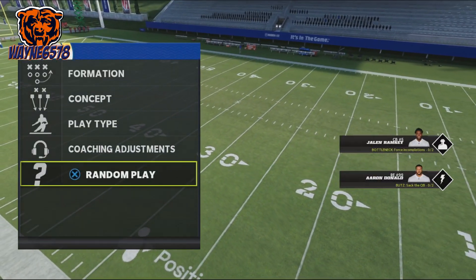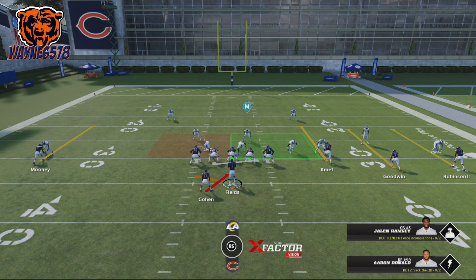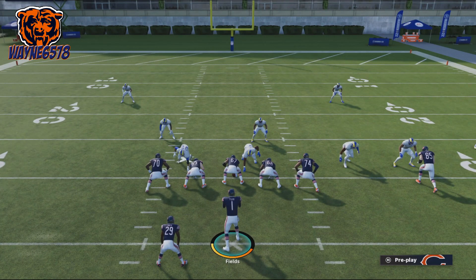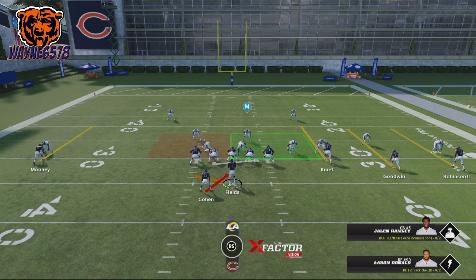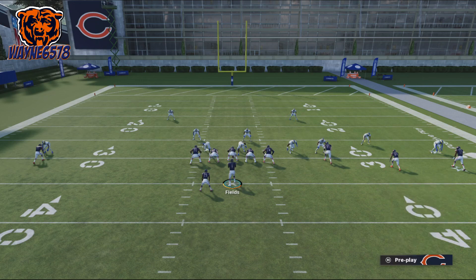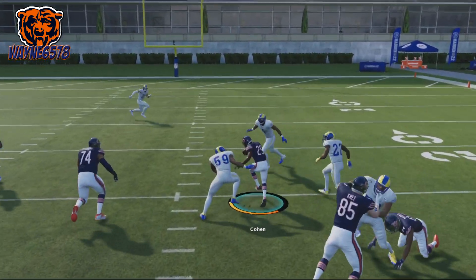We're going to go up against random defenses, playing against one of the best run-stopping defenses out there in the LA Rams. That's who we're going to open the season up against with the Bears — hopefully Fields does not get destroyed by Mr. Donald. Now as you see, there's a pulling guard. That pulling guard is going to hit this guy right here and he's going to be the trap guy. All you need to do is just be patient and run straight up in between that guard and that tackle, and you'll get a lot of yards.